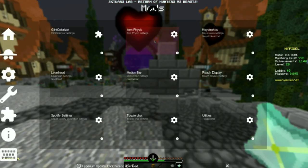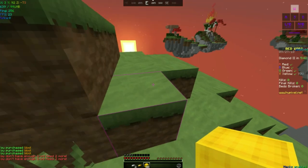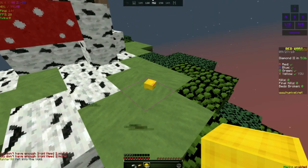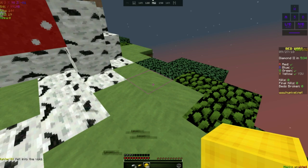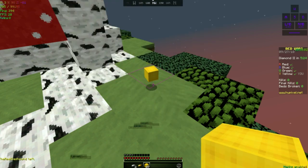Next mod we have is the ItemPhysic mod. Basically, if you watch some of my videos or the clip right here, it'll show like basically stuff is on the ground. The next clip shows it without it on.